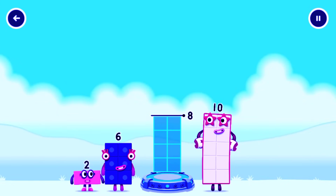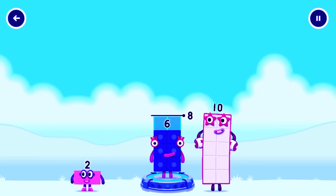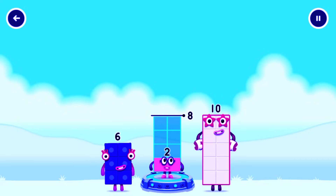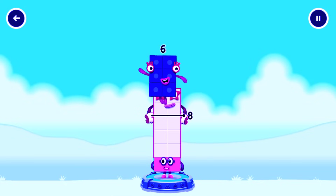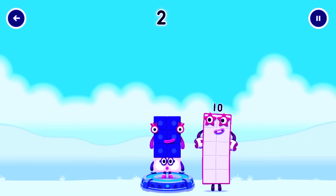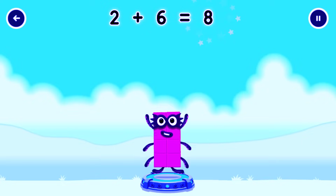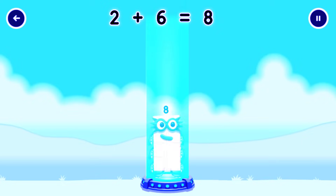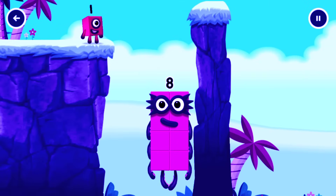Add Number Blocks to make 8. That's too much — 10. 6... 6, 2, 10 — you've got too much there. 6, 6 — you've got too much there — 10. You cracked it! 2 plus 6 equals 8! Great.